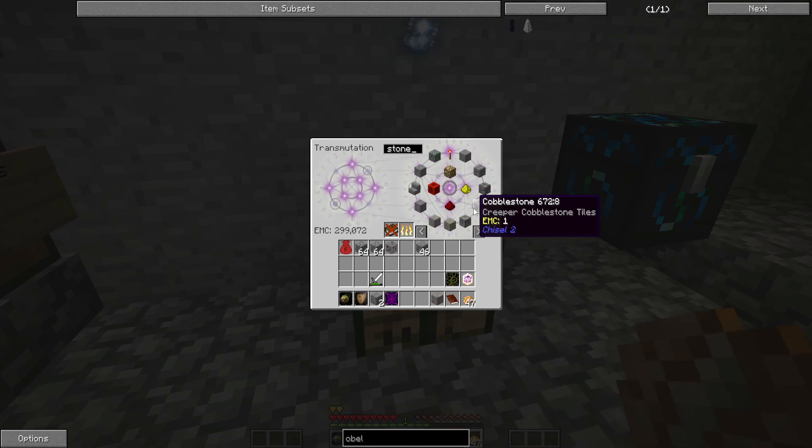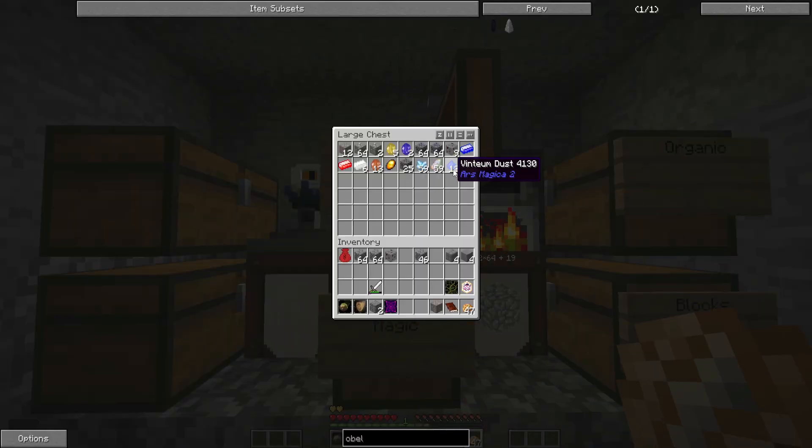I'm not sure what I'm going to use in it yet. Something like maybe cobblestone. So where we're going to set this up is the other question. Should I set it up over this way? I kind of feel like I should.